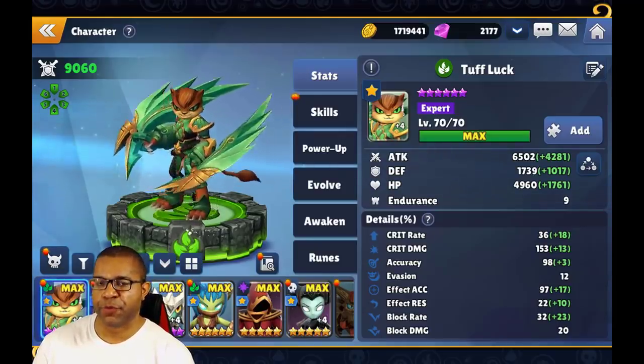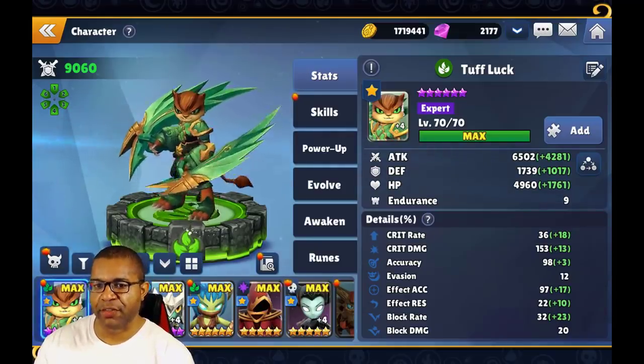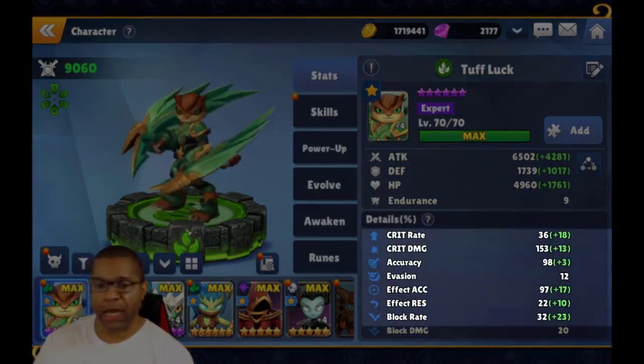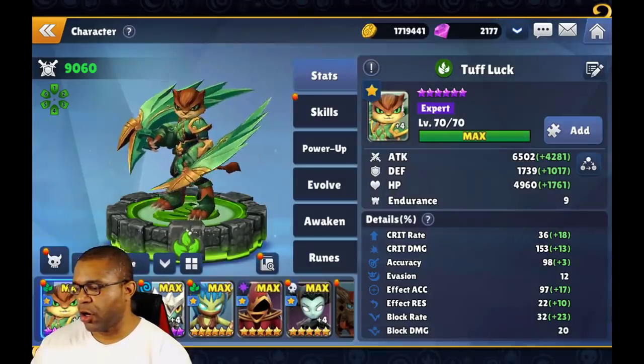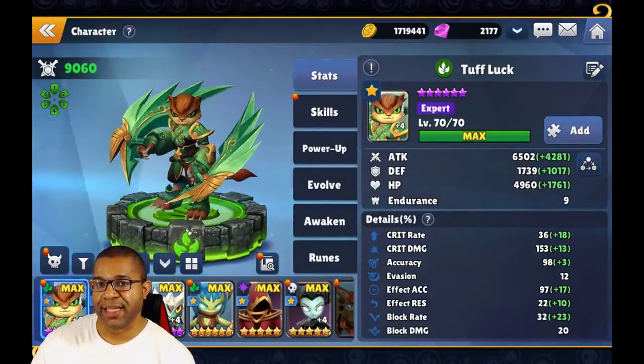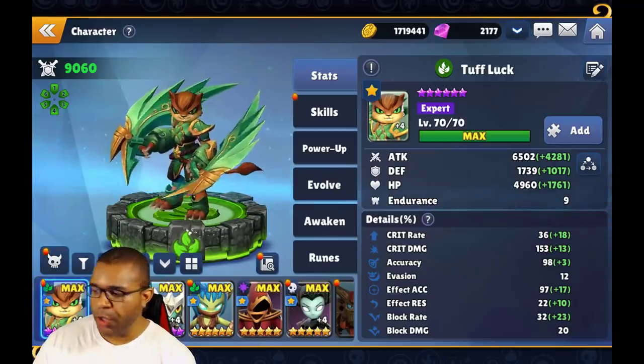The content we need to get through — the attack, defense, and HP — are those first three already mentioned. When it comes to critical rate all the way down through block rate, all of these statistics outside of block damage are going to be some of the stats you can obtain on the runes. So let's go ahead and take a look at the runes right now.